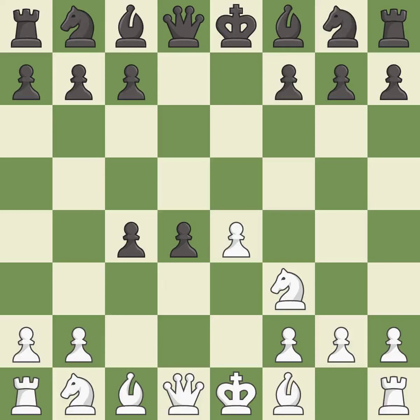xd4 captures the pawn on d4 and controls the important e3 and c3 squares. Bxc4 captures the c4 pawn and places the bishop on an active diagonal where it controls the center and attacks the f7 pawn.